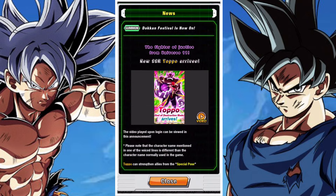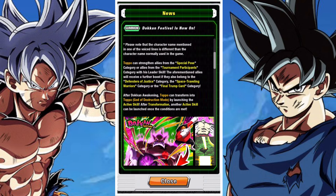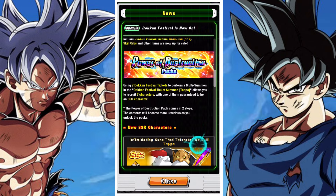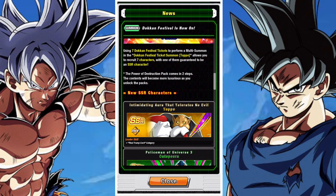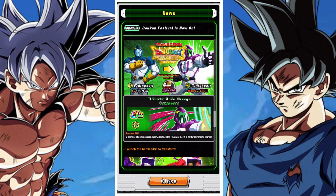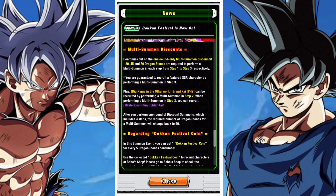Toppo is pretty interesting as a unit in general. He is a Special Pose lead, a Tournament Participants lead, and also an additional lead for Defenders of Justice, Space Traveling Warriors, or Final Jump Card. In his base form he's a solid if not unspectacular unit — reliable enough as a support, providing a 30% support to Defenders of Justice or Special Pose.